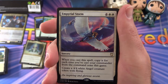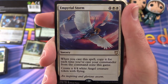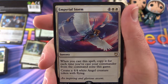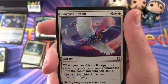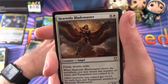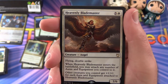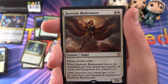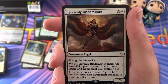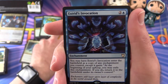Now we have a rare — Imperial Storm, a sorcery for 6 mana. When you cast a spell, copy it for each time you've cast your Commander from the Command Zone this game, and you can create a 4/4 White Angel Creature Token with Flying — so potentially getting a whole bunch of those if you've moved your Commander from the Command Zone multiple times. Heavenly Blademaster — Creature, Angel — 3/6 for 6 mana with Flying and Double Strike. When Heavenly Blademaster enters the battlefield, you may attach any number of Auras and Equipment you control to it. Other creatures you control get plus 1, plus 1 for each Aura and Equipment attached to Heavenly Blademaster — that could get out of control pretty quickly.